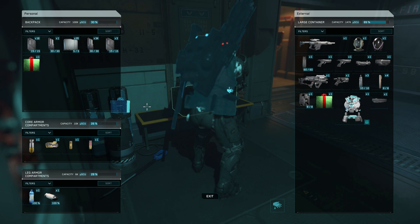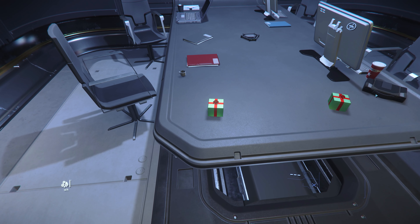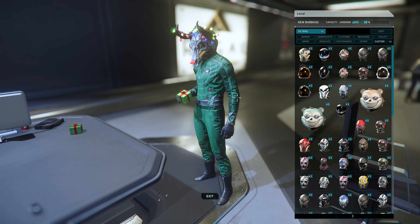You can also find these gifts on NPCs and inside loot boxes in bunkers and outposts around Hurston. You might also find one of these boneyard Christmas helmets that add a nice little touch to the Christmas spirit, as they've got some lights hanging from their antlers. Whether we get to keep these ones like the Halloween masks, I'm not quite sure.